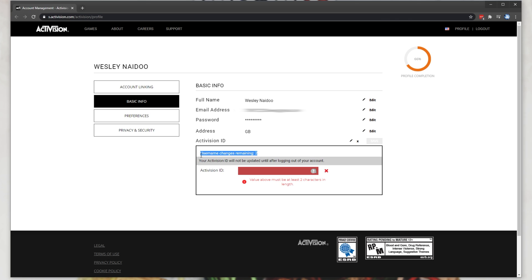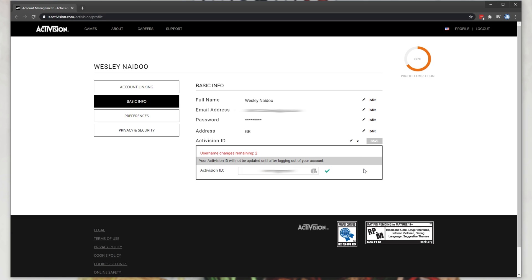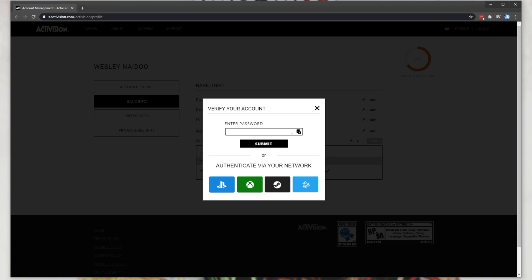Note that once again, you only get two tokens to begin with and you use one token per name change. Then you earn one token per six months that pass. So I'll go ahead and change it here. After typing in a new name, I'll simply hit Save and then enter your password.